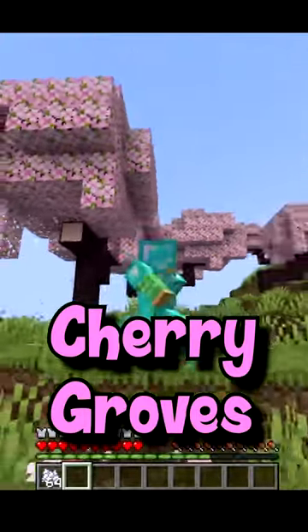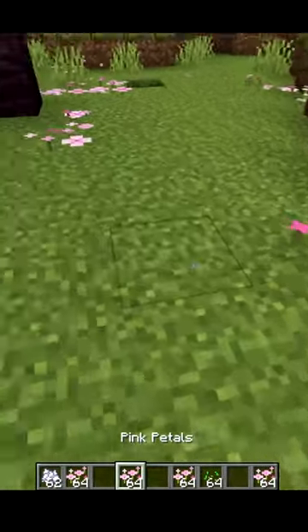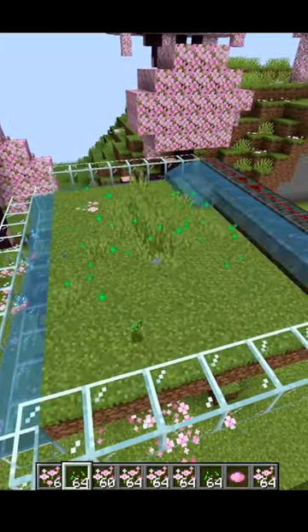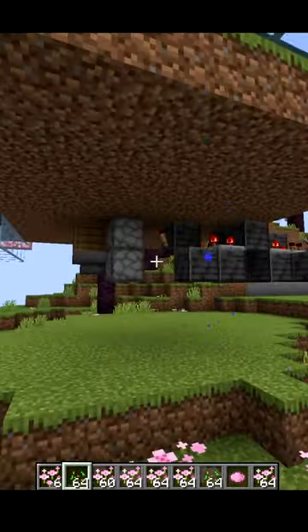Pink petals are found here in the new Cherry Grove biome. Pink petals can be used as a decoration, or you can put them into your crafting to produce pink dye. You get tons of them by building an automatic flower farm inside the Cherry Grove biome.